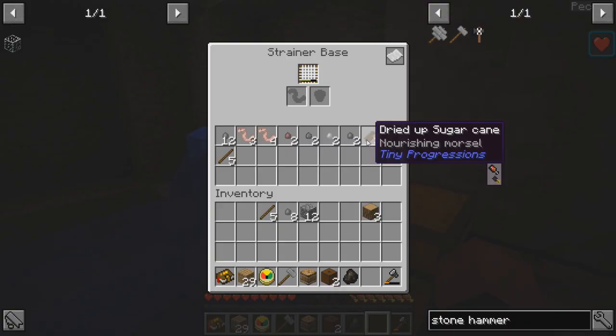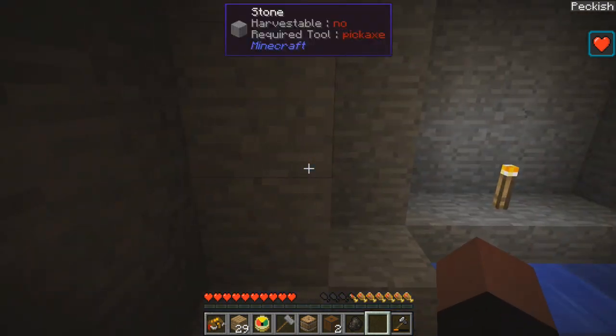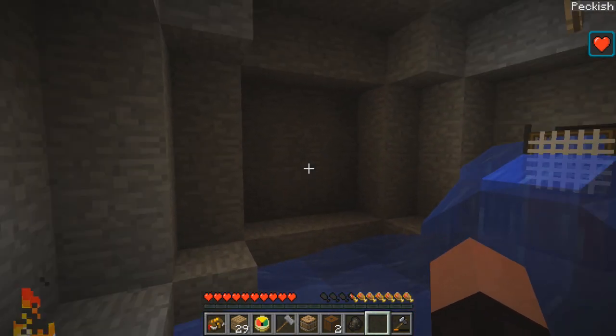We're getting all kinds of stuff. Dried up sugar cane. Sticks and stones, I tell you — stay away from my bones, don't break any of them.